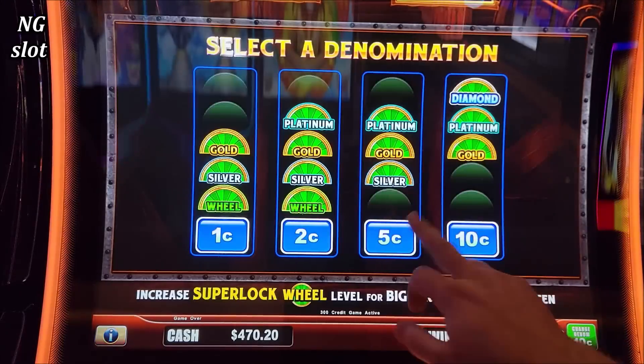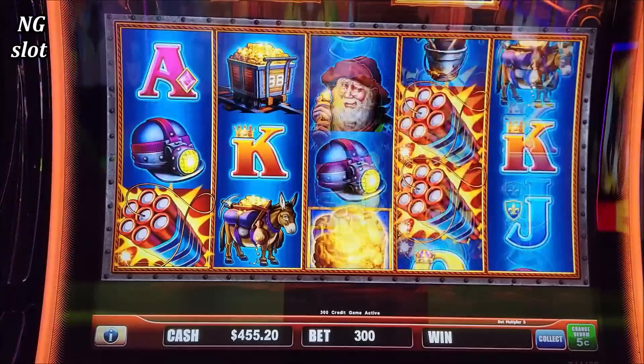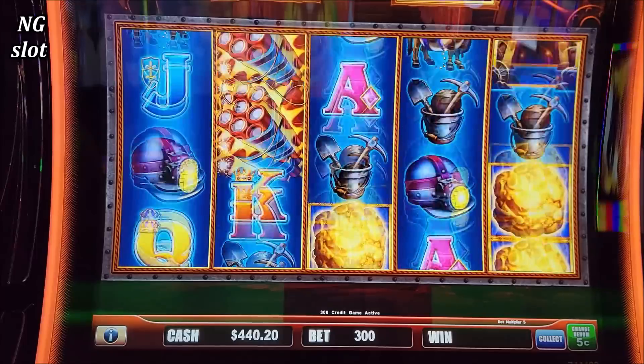I guess — what about five cents? It has a $15 minimum. Okay, let's do a $15 dollar bet. Maybe we can get that Lightning Link on the $15 dollar bet.